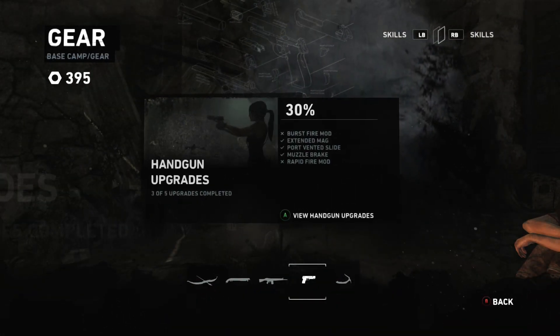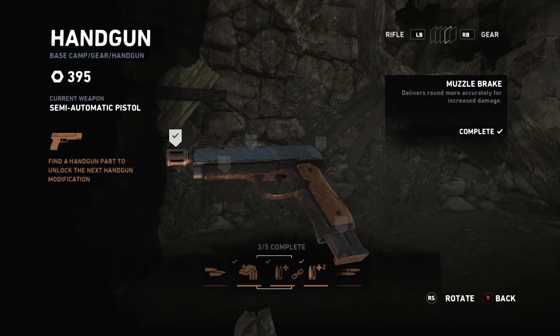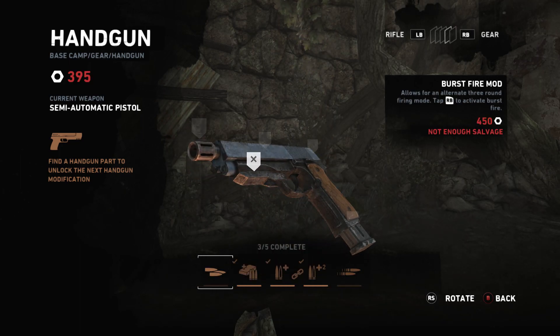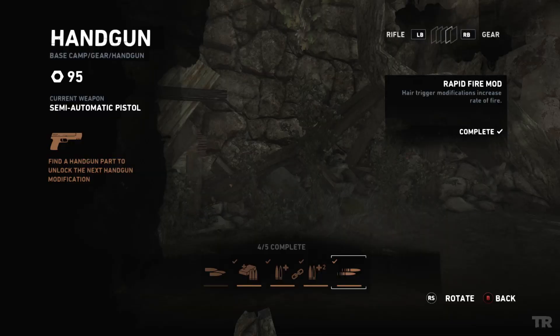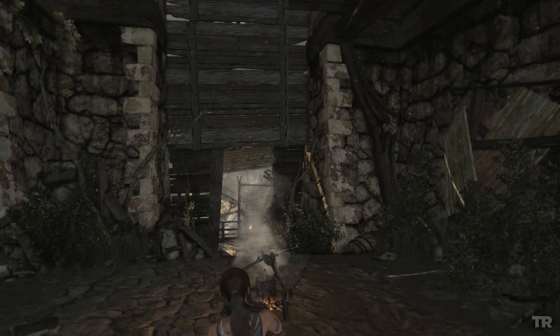The only thing we have left to pour salvage into is our handgun. The only thing we can afford is a rate of fire increase — the other option is burst fire, which I tend not to like, so I'll save that one for last. That makes sense for me.